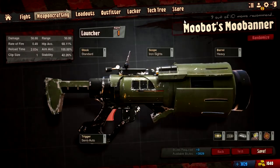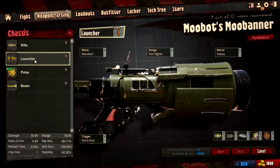This is my gun — it's called the Moobots Moobanner, and I'm using it as a rocket launcher. We can customize it using these currencies at the bottom. Blutonium is like the atom module you can see there, and gold is what you actually pay real money for. Or you can earn plutonium as you play, kind of like experience. I could make a rifle, a launcher, a pulse weapon, or a beam weapon.